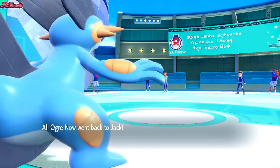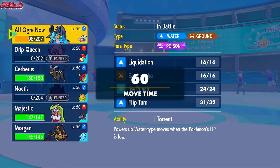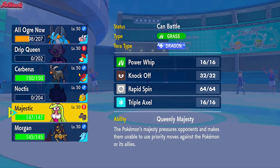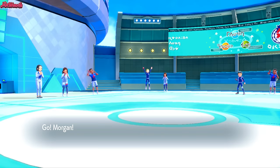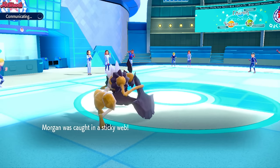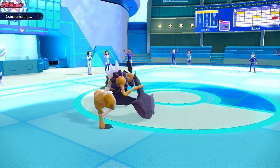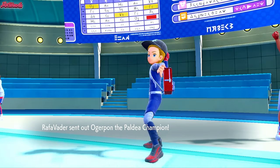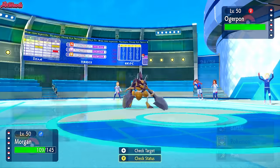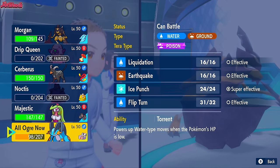We've got Dragonite, Ogerpon, and Heatran. Heatran's going to be a problem for the Serena and the Houndoom, but we have got the Swampert for that. I'm leaning towards Serena or Cleavor — I'm going to go with the Cleavor switch. Cleavor is a good one. We get caught in the Sticky Webs and get some Stealth Rock chip, but I'm pretty confident that Choice Scarf Cleavor outspeeds Dragonite even after Sticky Webs. They bring Ogerpon in instead, though.